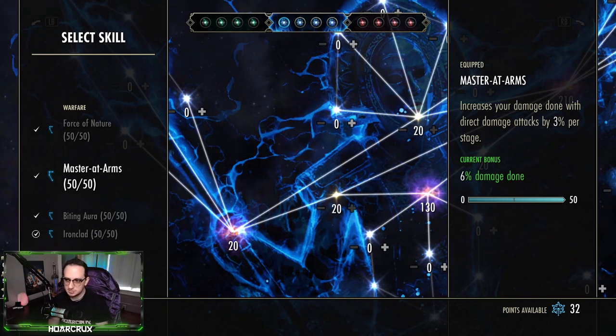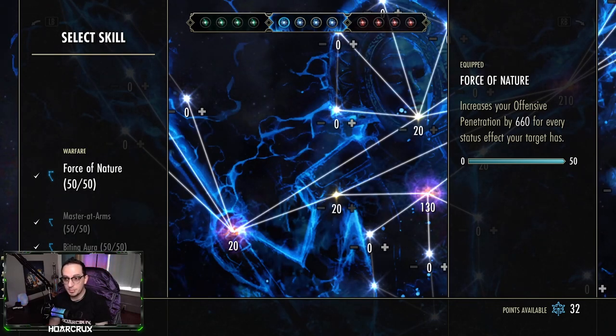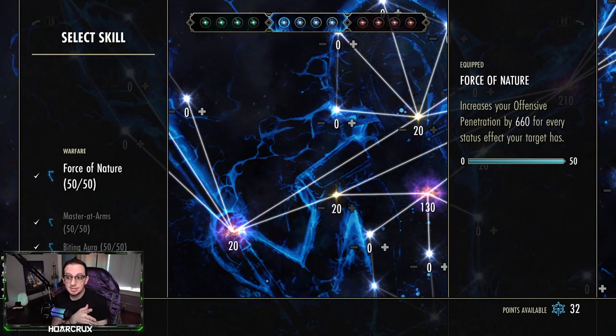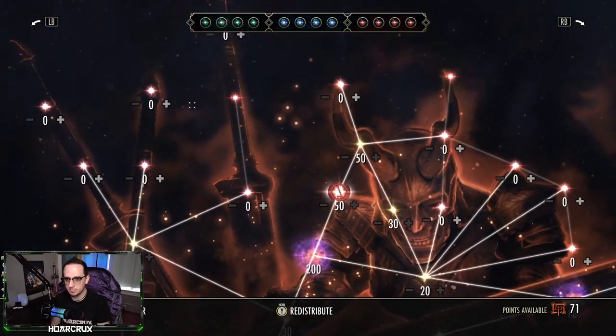Force of Nature increases offensive penetration per status effect active on your target. On this build you have access to roughly five different status effects — the only one you're missing is bleed damage. Multiplying that out, averaging five status effects times roughly 600 penetration each gives about 3,000 extra penetration, equating to nearly a 5–6% overall damage increase. That's a pretty strong champion point.